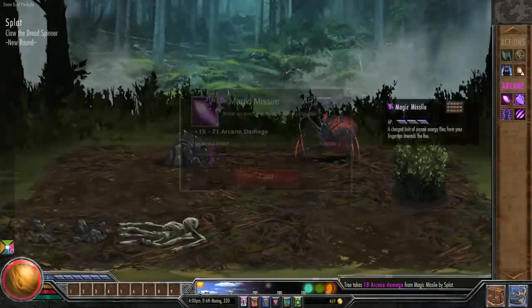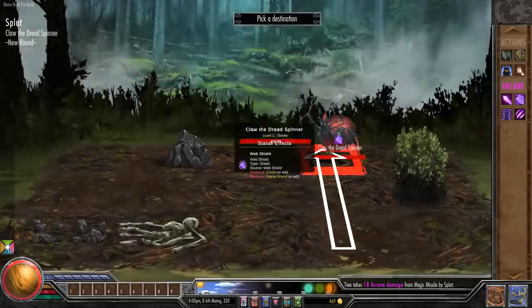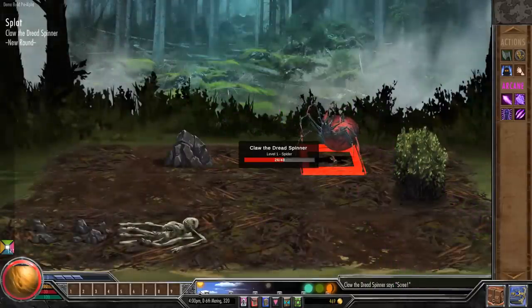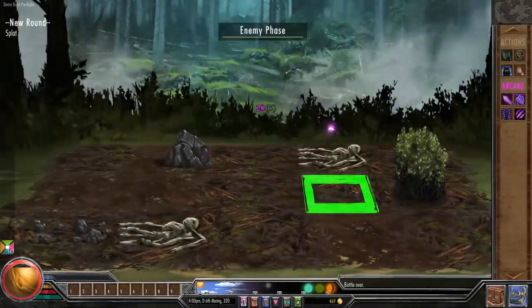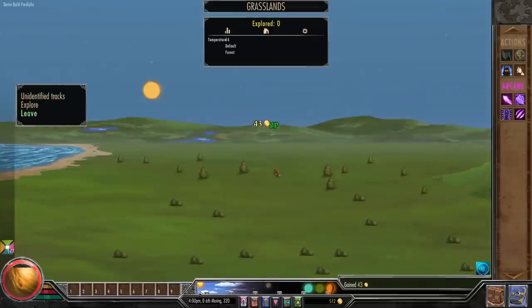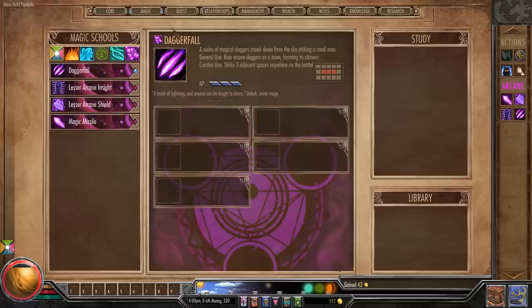The spider has 48 HP. As you go up and down in cast strength it gets really expensive. I do a five stamina cost and hit him for quite a bit — he's got 26 HP left. I gamble with a lower power cast and get him. We got 43 gold from that fight and 70 XP for our magic.